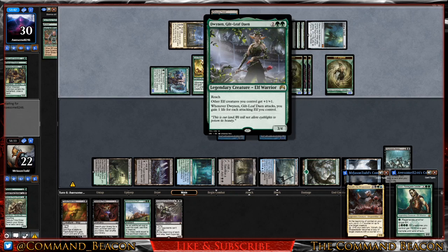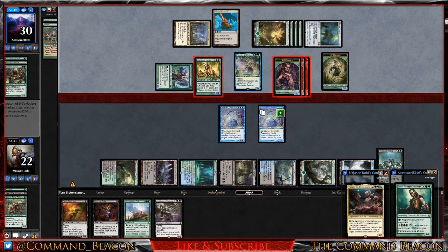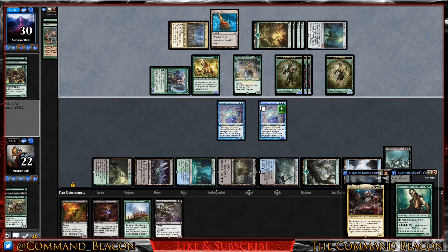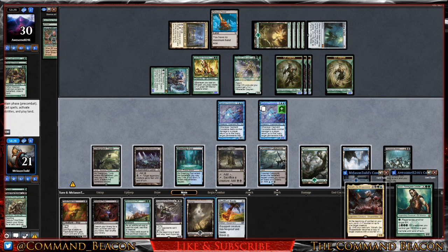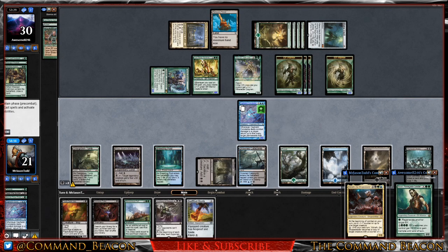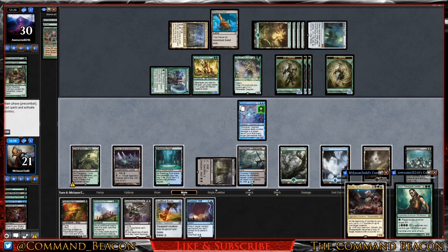Our opponent plays Dwynen, Gilt-Leaf Daen — a little anthem effect for the Elves — so we're looking at 4/6 creatures. They hold back and pass the turn. We draw into a Swamp. We can sacrifice the original Cephalid Constable, cast Demonic Tutor, and grab Cyclonic Rift.